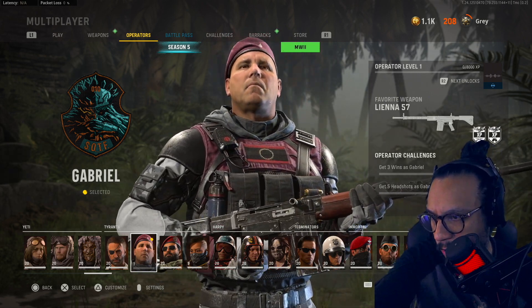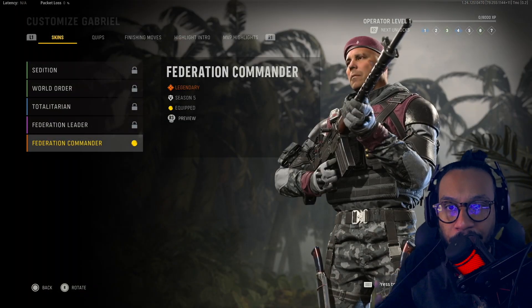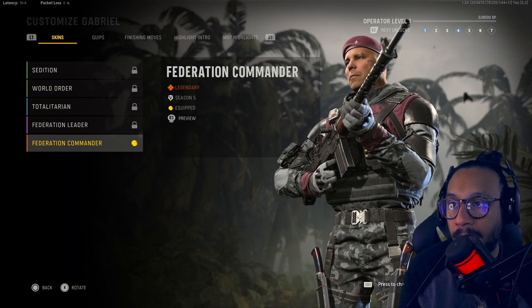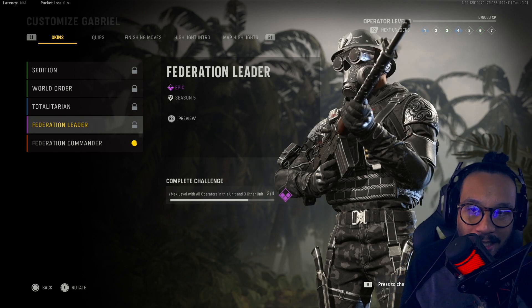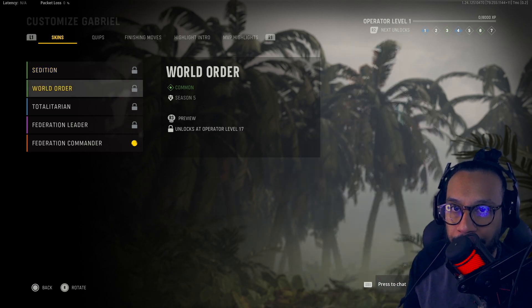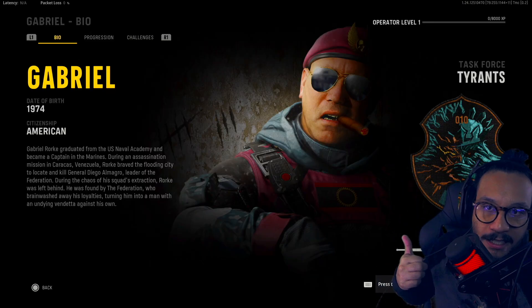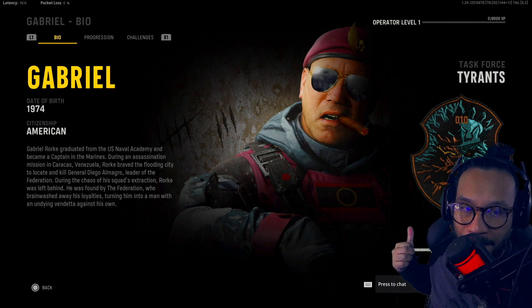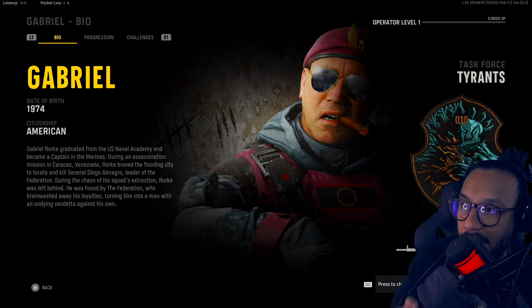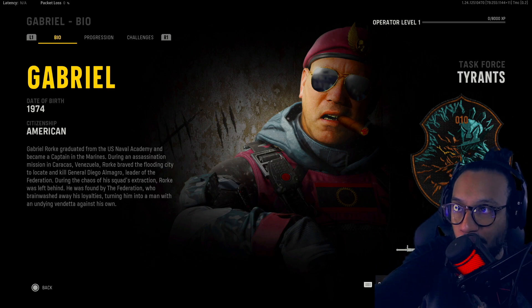Gabriel Rorke is part of the Tyrants crew. Let's take a look at some of his other options once you level him up — there's the green option, looks nice. His favorite weapon is the Liana 57, the new LMG. Date of birth: 1974. Citizenship is American. You guys can pause the video to read the full bio.